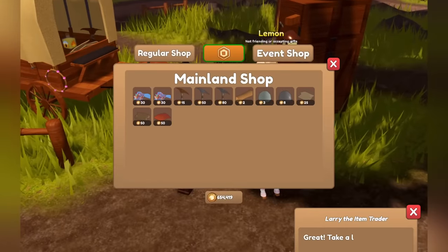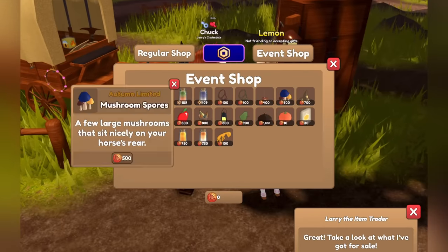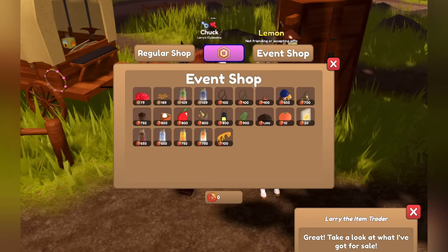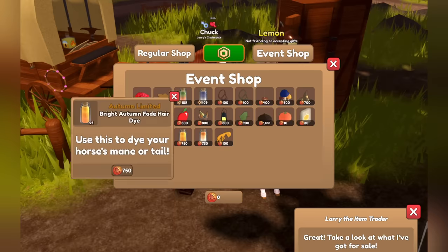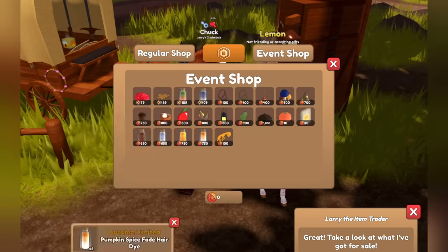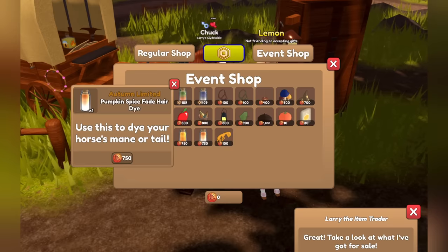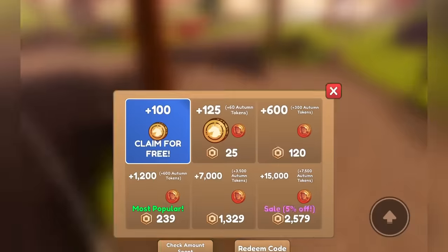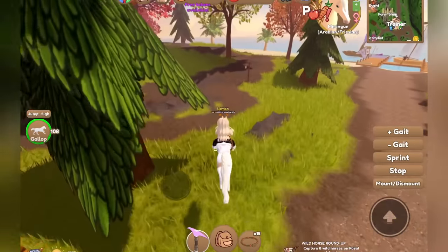I'm going to check the accessories that Larry has for event tokens, because he usually sells things for event tokens. It looks like the pumpkin fade is back on sale — looks like the same stuff as last year, except there's now an acorn hat and an apple face pin. There's also a golden maple key you can buy, a tail acorn, and a bunch of cool items. You can also get an overcast fade hair dye — oh my gosh, they have a pumpkin spice fade hair dye! I predicted that in my prediction video, so I'm so excited!